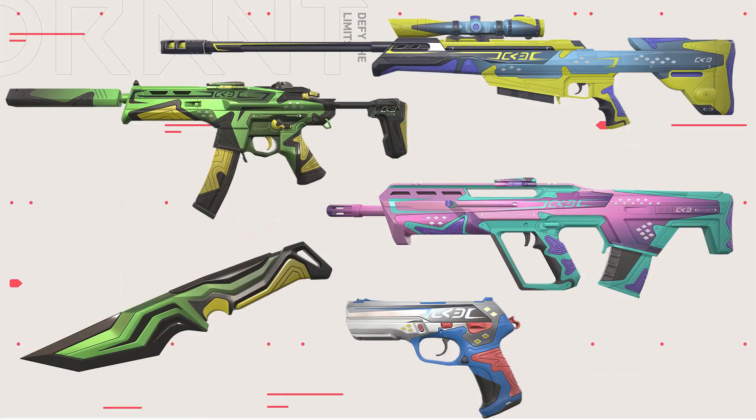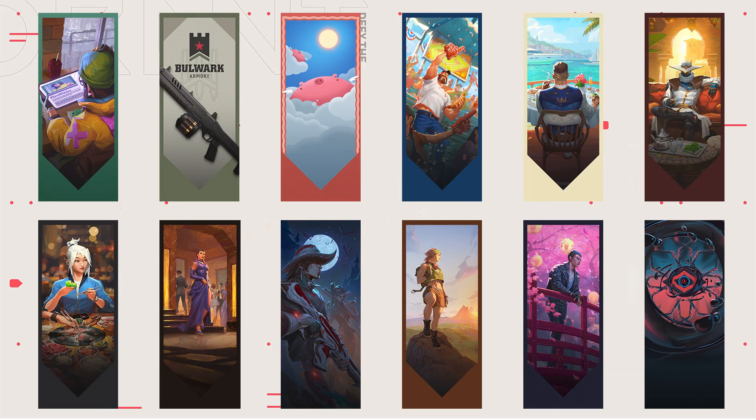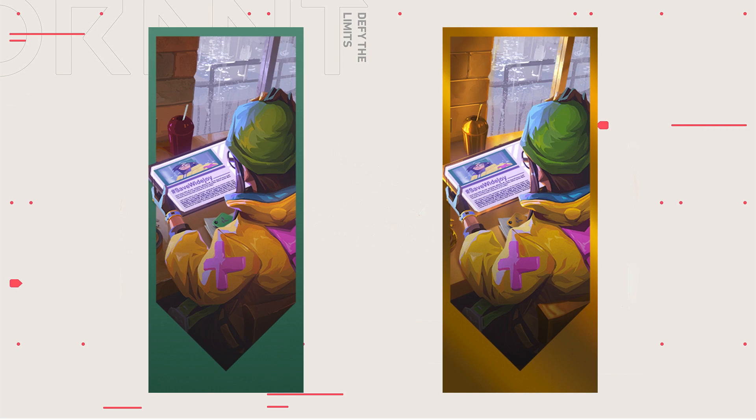Overall, when it comes to skins, this battle pass is pretty solid. The only thing I don't like is the knife. Besides that, I think the main reason this is one of the better battle passes is the player cards. The player cards are great — especially this time around, being agent-focused. We have a player card for almost every agent with a great design. And the 'We Have to Save Joyride' meme is now implemented into the game as a golden player card, which I think is great — people are going to love this.